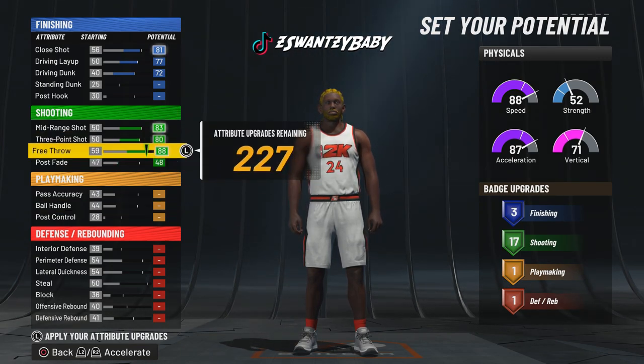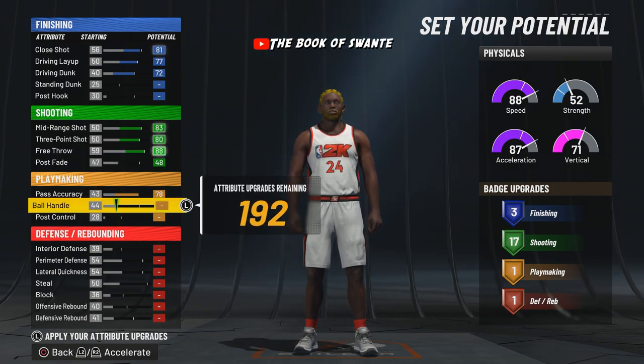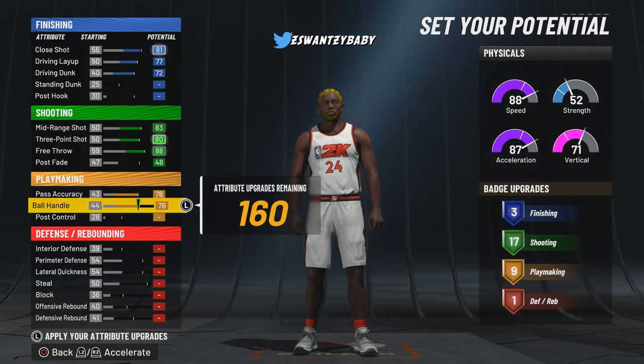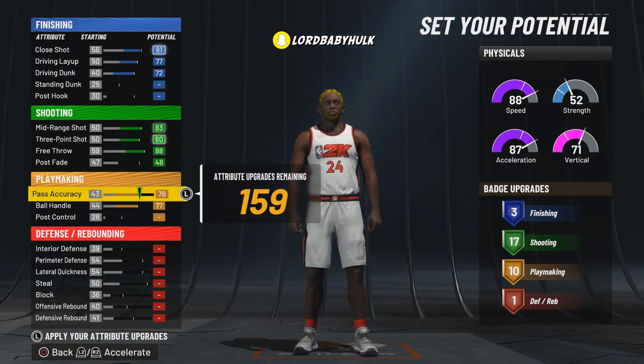You can use this for rec, pro-am, comp, all that bullshit. We're gonna have 10 playmaking, my boy. You see 10 playmaking — the ball handle, you know, you're gonna be able to speed boost with this build. You got a high pass accuracy, gonna be able to unlock bullet passer and all that shit.